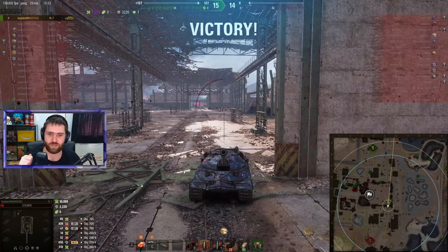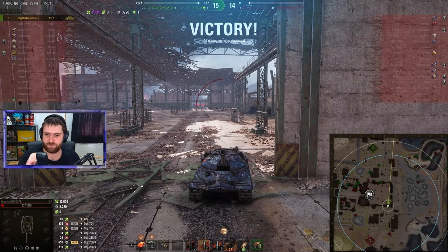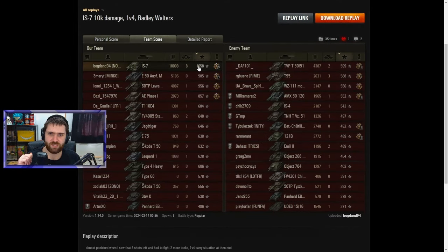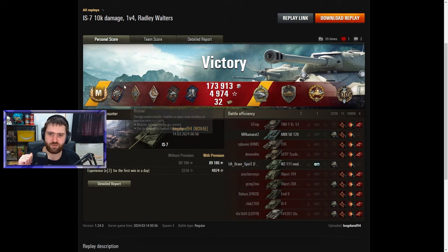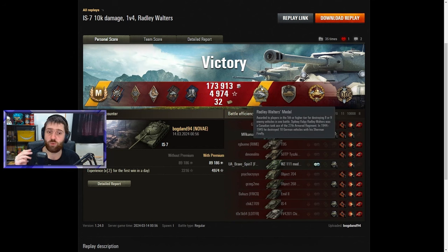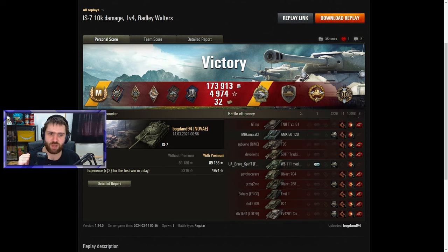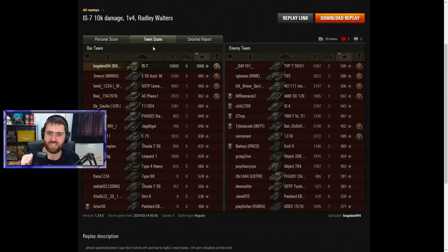Let's take a quick look at the post-game stats. Ace Tanker for 1,658 base experience, a bunch of ribbons — Radley Walters for getting 8 kills, Steel Wall for blocking 3,220 damage, High Caliber for the 10,008 damage, and Top Gun for 8 kills. Just amazing stuff by Bogdan.